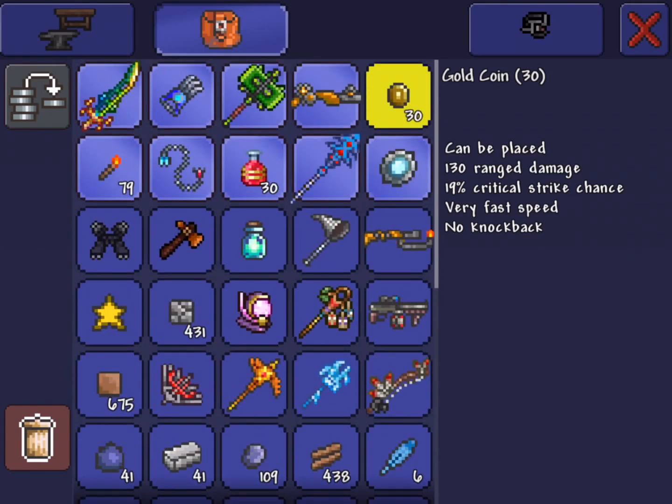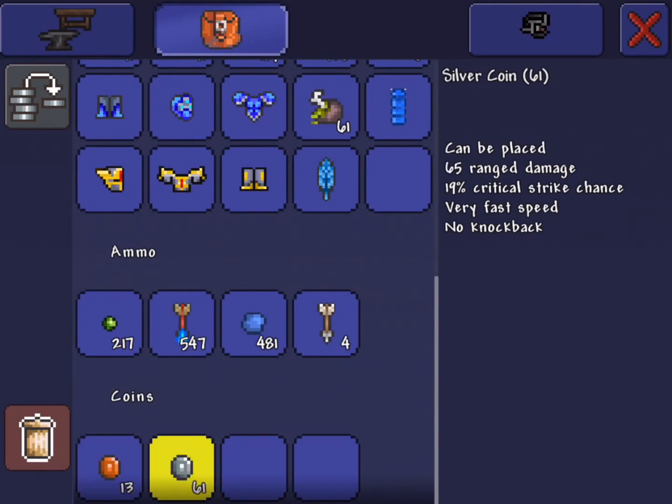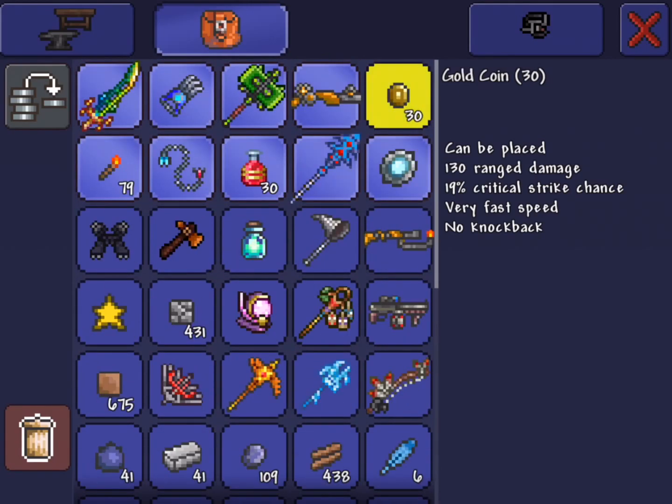Coins are fired by the coin gun, which is a hard mode weapon. As you can see in the description of the coin, it says 130 damage, and that's due to the fact that the coin gun fires these. The higher the value of the coin, the more damage it does. Copper coins: 32 damage. Silver coins: 65. Gold coins: 130. Platinum coins are probably something crazy, but I don't have any platinum on me.